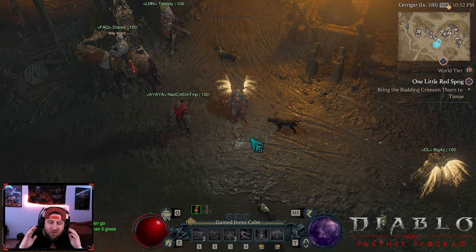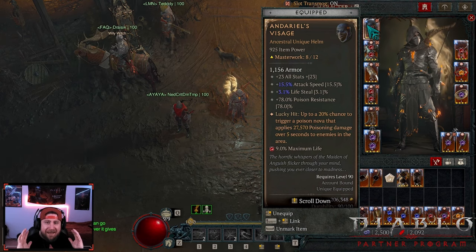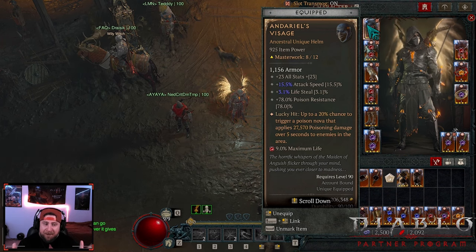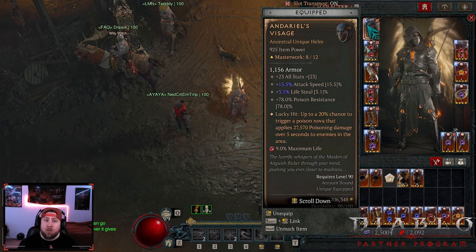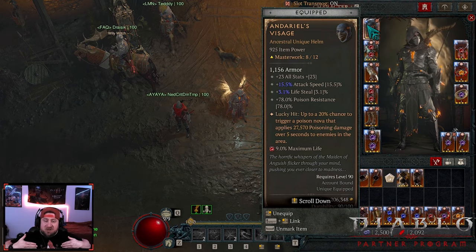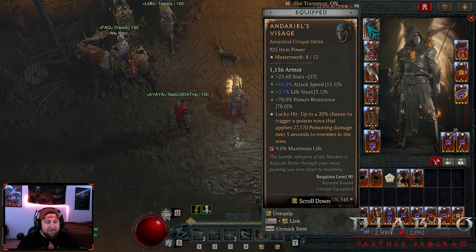Welcome back to the channel. Today I am updating the Andy's Visage, or the Andy's Flurry Poison build. We had to change a couple of things, but today the hotfix has gone live where Andy's Visage is actually working properly. So when the poison nova spawns on the enemy, the damage actually hits them there as opposed to still originating from the character itself.